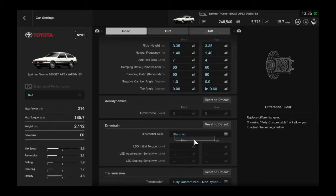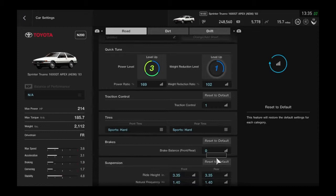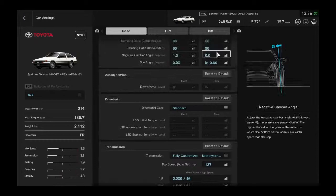So we've got 214 horsepower, 185 torque, 2112 pounds. Tires are going to be sport hard. The front and rear suspension height is going to be 3.35. A lot of the other stuff isn't really showing me, but the final drive is 4.7. That covers the mechanical settings — now we've got to go for the physical.